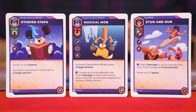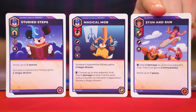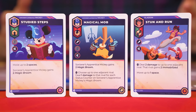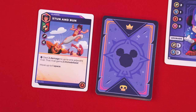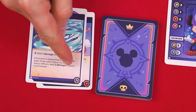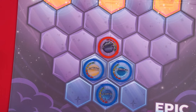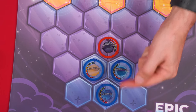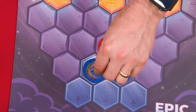Anything you discard goes into a personal face-up discard pile. It's useful to offset the cards so you can see the gear symbols in their bottom corner. Mickey's standard move value is two and discarding a movement card increases it to three. Your final value is the number of spaces you may move up to, going from one adjacent space to another. You can always move through spaces with allies but not spaces with rivals, and must always end your move on an empty space.